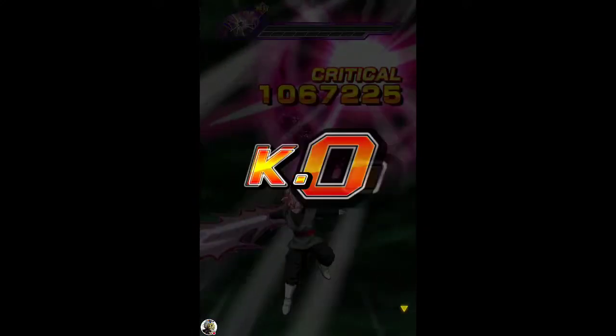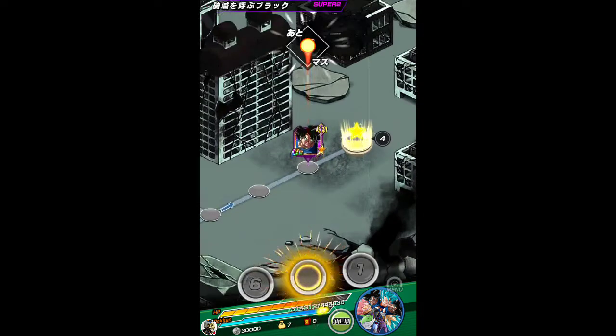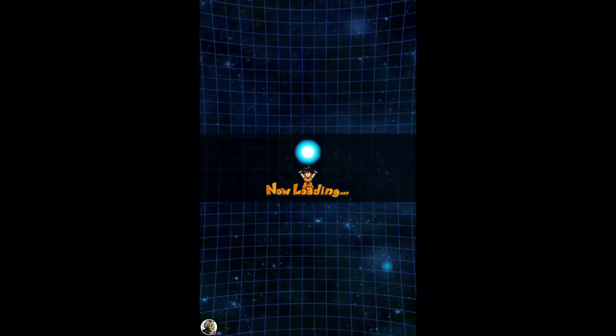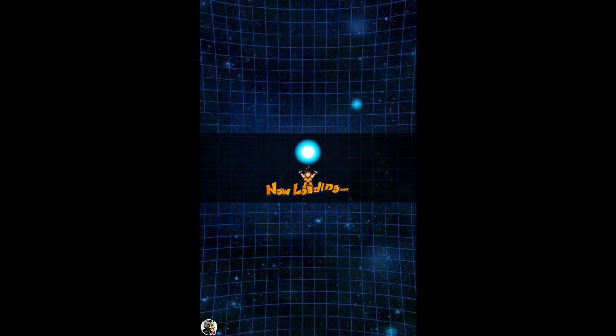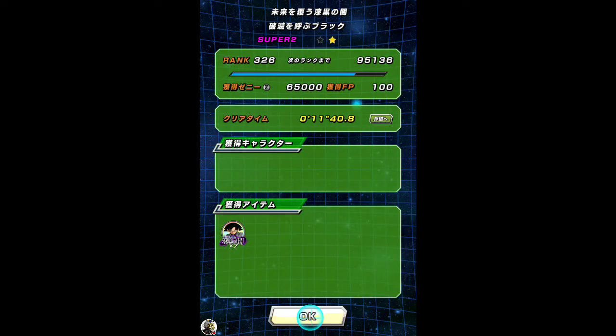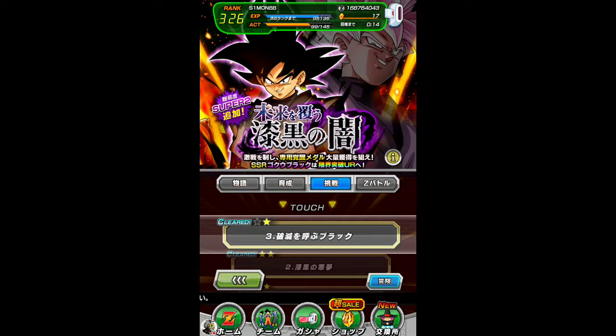So there you go guys, that's the new event. Like I said, you shouldn't struggle with it too much as long as you've got a half decent category team. Hopefully if you're doing any summons on the banner right now, good luck. I wouldn't say it's a trap banner, but it's a really good banner for you to spend your stones before the Broly stuff comes out — they're literally trying to stop you from saving them for the Broly stuff so they can get more money out of you.